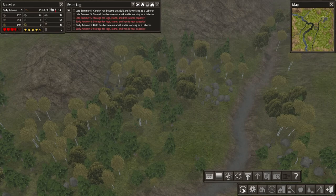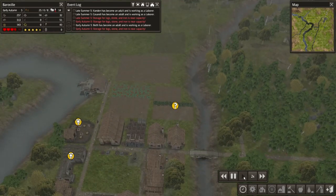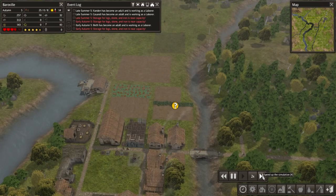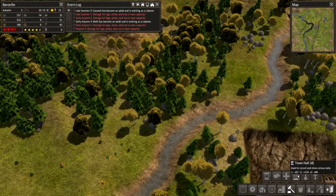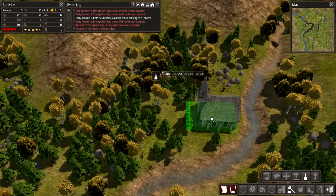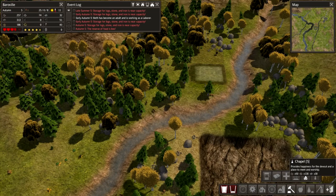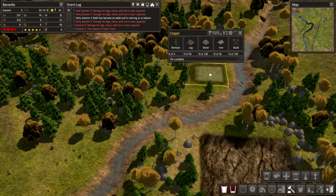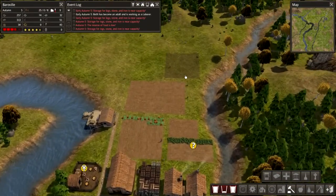Actually, wait — we're not paused, we're at 5x speed. Alright. So we've got a cemetery and we also want a chapel. I'm going to put that on the riverbank here. What's that going to cost us to make? 130 stone. Is that iron as well? Oh yeah, iron and stone. Okay, that's going to take up a fair bit of our resources.